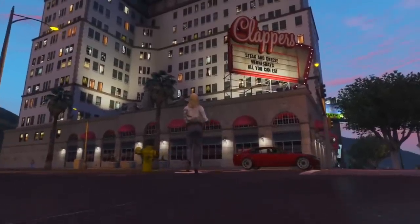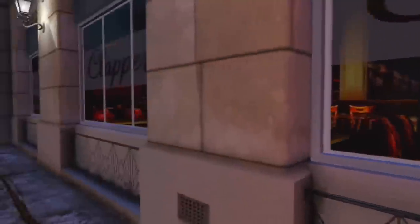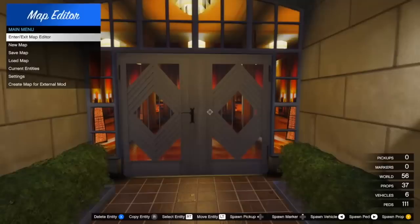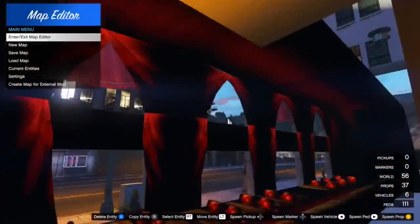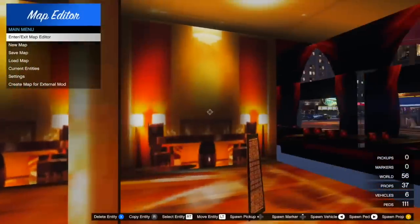Nightclub number five is Clappers, located on Vinewood Boulevard and Power Street in downtown Los Santos. It's actually inside the lobby of the Von Krastenberg Hotel, so I'm not sure how Rockstar is going to give us access to it — maybe they'll have to open up the Von Krastenberg Hotel too. It has that giant billboard with a red arrow tilting down, it says Clappers in cursive on top. It's really colorful and in an awesome spot, right by the Vinewood Walk of Fame stars.